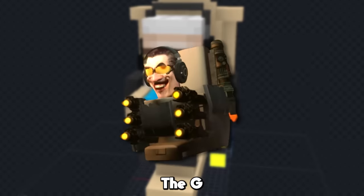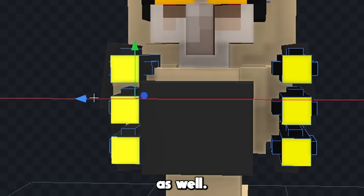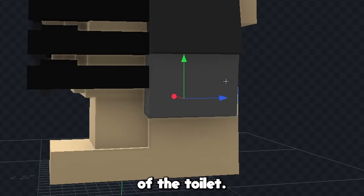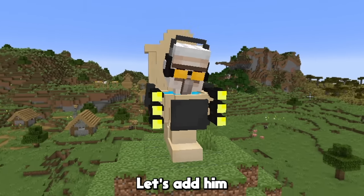Now let's add his lasers. The G-Man toilet has 6 lasers in total, so that's how many I added on our toilet as well. Now for some final details, let's add some more reinforcement to the back of the toilet, and we can also add some texture to the accessories we just gave him. And we're done with the G-Man Skibidi Toilet — let's add him to the game.